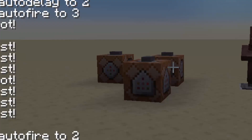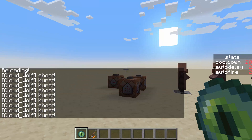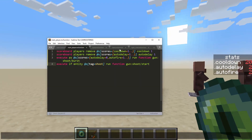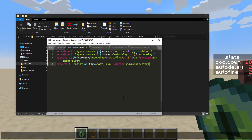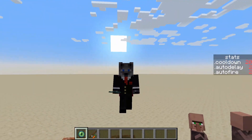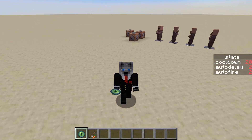So we hit reload and we see burst, burst, burst, shoot — repeating cleanly. One important warning: do not let the cooldown become lower than the combined auto fire count plus burst delay rate, otherwise additional shots will just be thrown away. That's pretty much everything for this very basic scoreboard manipulation. Hopefully you found that interesting — it's going to get a whole lot more interesting when we start throwing all these pieces together. Thanks for watching and I'll see you next time.